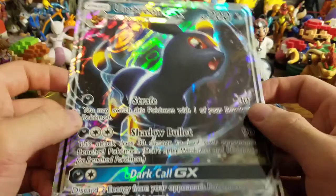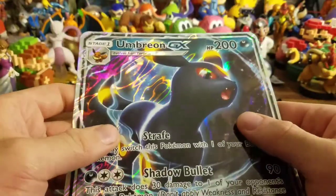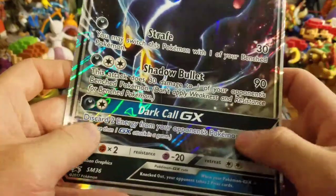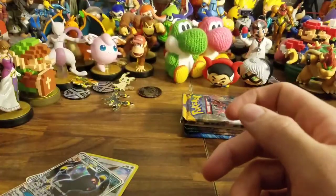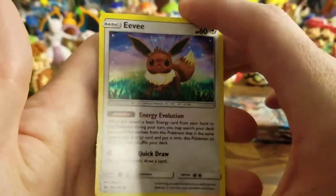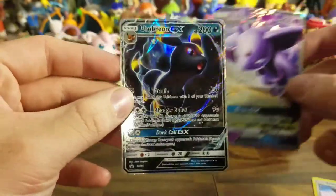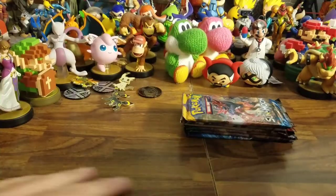Here is the Umbreon GX promo card. I'm going to assume this isn't the same one as the one you get in the packs. It's got Strafe, Shadow Bullet, and Dark Call — discard two energy from your opponent's Pokemon. And the promos: we have Eevee, Espeon GX which knows Psybeam, Psychic, and Divide GX, and Umbreon GX. Very, very nice.